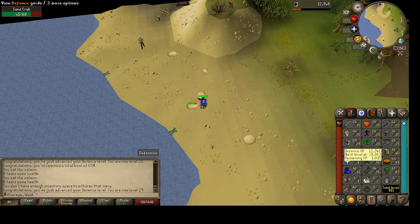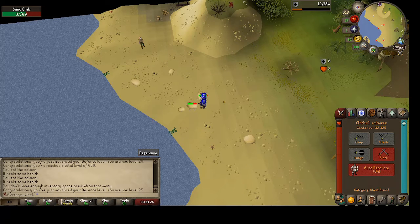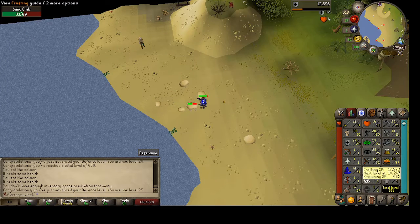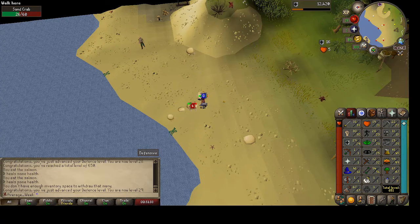We hit 29 defense. I'm just going to try to train to 40 like I said. About to hit 22 HP and we are now combat level 32. Total level is 651 - we hit 650 total too. These low levels come pretty quick.